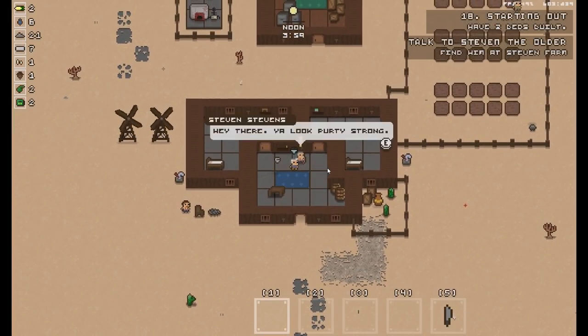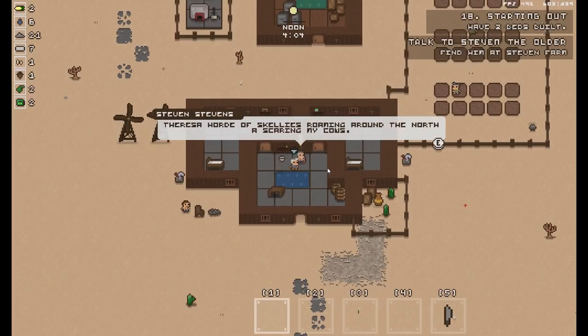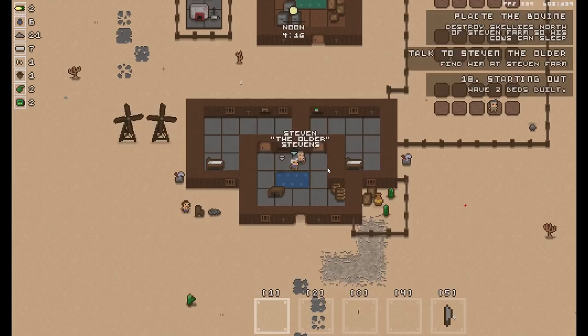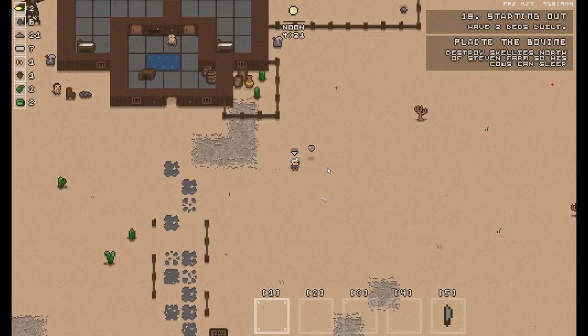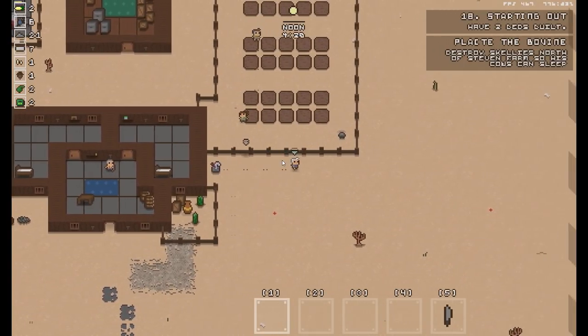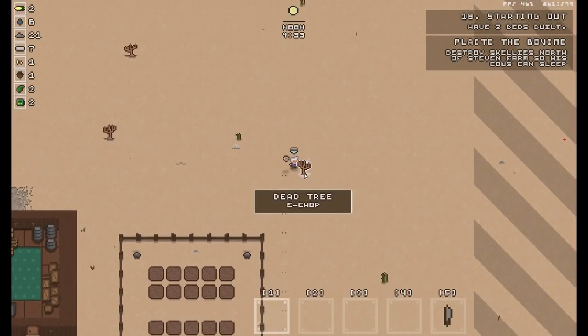Hey there, you look pretty strong. You think you can help me? There's a horde of skellies roaming around the north and they're scaring my cows. What a strange man. I'll pay you a hundred quid if you take care of them — how about it? Alright, so I've got the new quest: placate the bovine — destroy skellies north of Stephen's farm so his cows can sleep. I suppose I can. I could. I've only got a machete at the moment, which doesn't seem particularly useful.